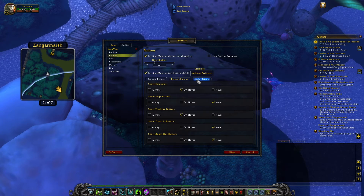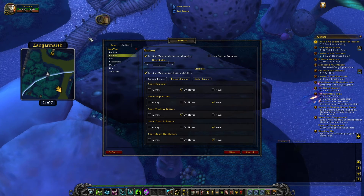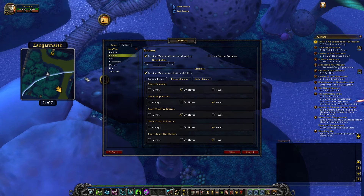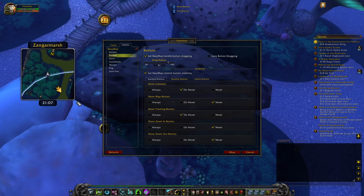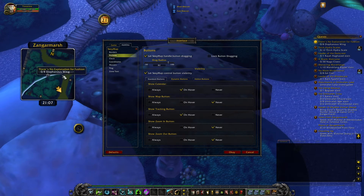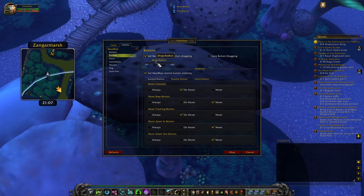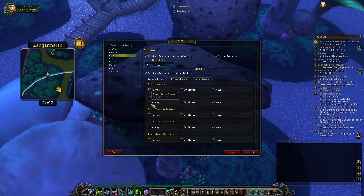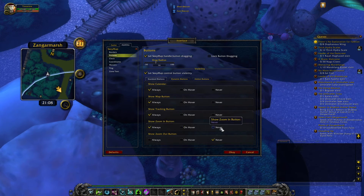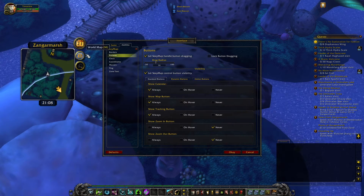Let's go to a preset - get the simple square. You can play around with it as much as you want. Let's check the buttons. Drag radius - drag them out, like with the others, you can drag them in a square. If you go off the square, you can't pull it with you. Standard buttons - I'm going to change the drag radius. Show calendar always is nice to set up, show map button, show tracking button, zoom in button - you can keep those.